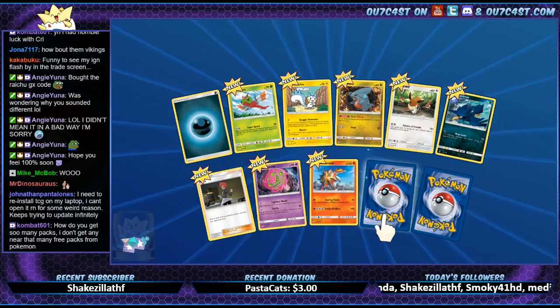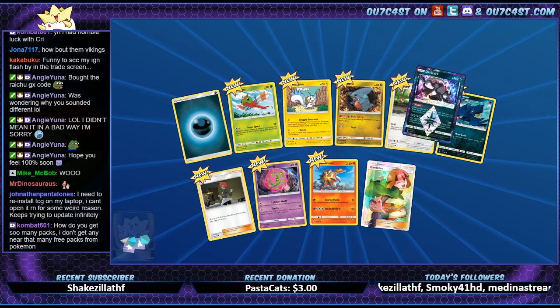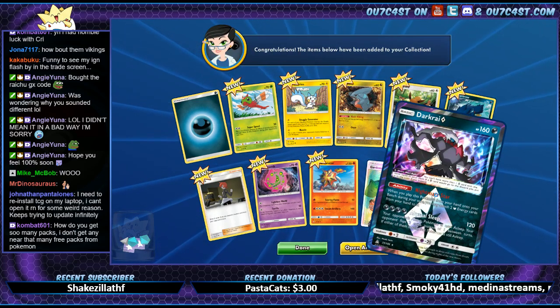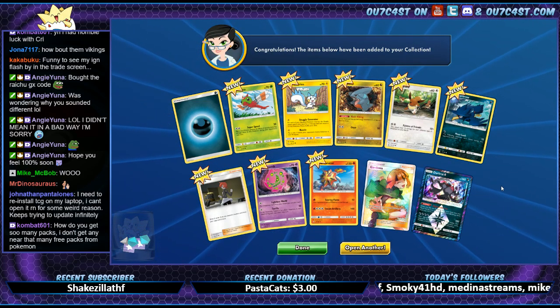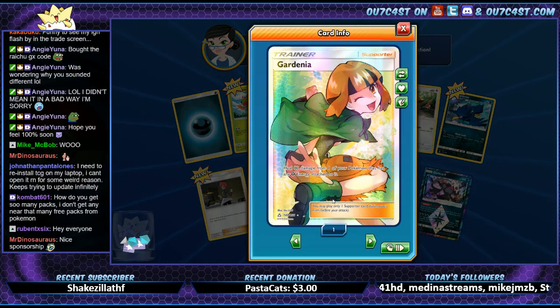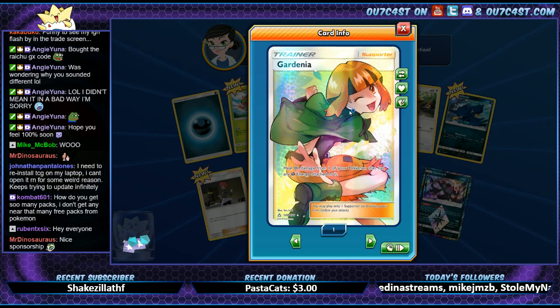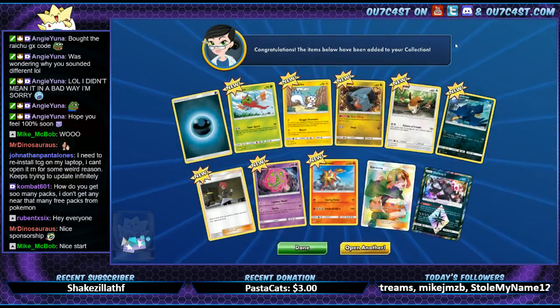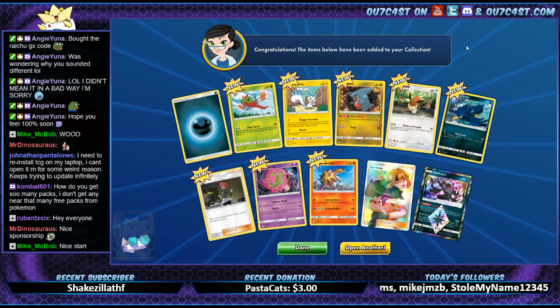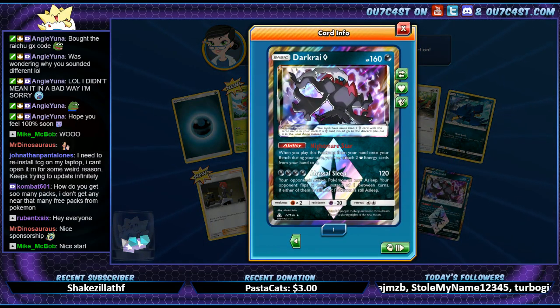Got an amazing sponsor I just shouted out. Combat — oh, we got a full arc to start off with and a darker one. I have a Prism — amazing first pack! Cool, awesome. Heal 80 damage from one of your Pokémon that has any grass energy attached to it. Sponsor's amazing — great website, great prices. Finally there's one out there that doesn't rip you off completely.